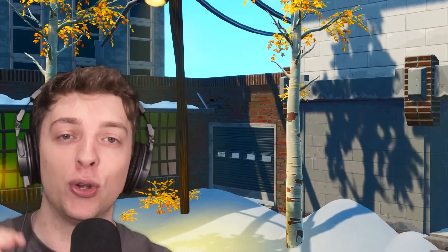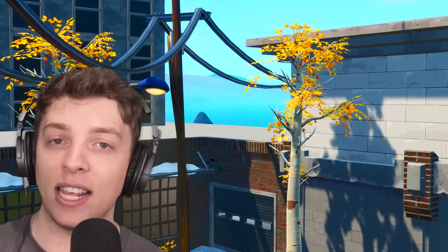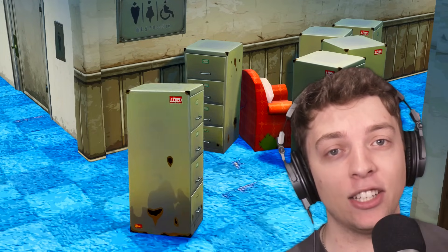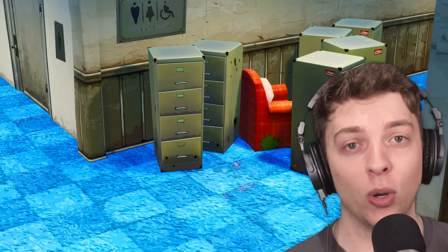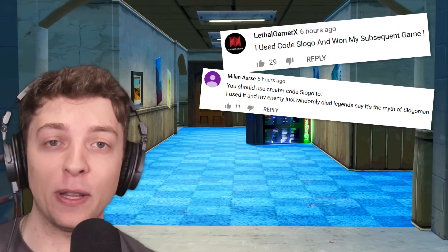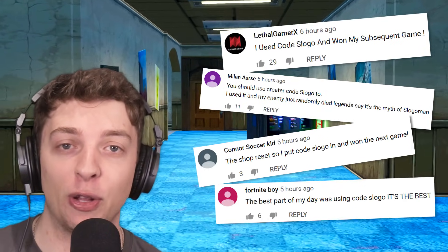Don't even think about that like button. As you might have guessed, today we're going to be checking out the new Fortnite prop hunt game mode. It's been released. The prop-o-matic gun is here. Some say it's impossible, but you can actually use this gun to make Jelly smaller. If he gets any smaller than he is, we're going to have trouble seeing him soon. Thanks to everyone who's been supporting the channel with code SLOGO in the Fortnite item shop. Let's do some prop hiding, hunting, searching, killing.